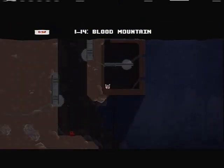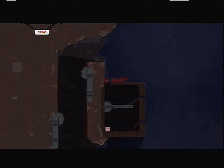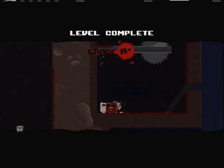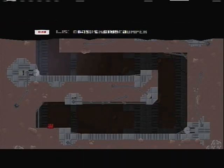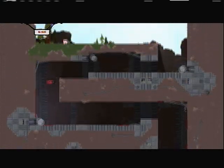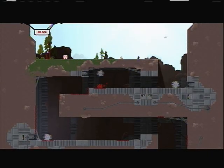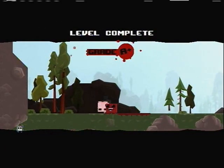Blood Mountain. The level titles oftentimes are references to either things in music or pop culture or in games themselves, which is really nice. There's a level in World 4 called Weeby — like Steve Wiebe from the King of Kong: A Fistful of Quarters — and the level has Donkey Kong-style barrels that are on fire that you have to avoid. There's lots of nods like that, which are really nice.